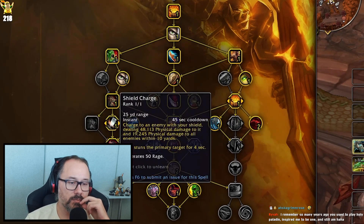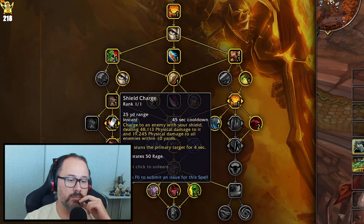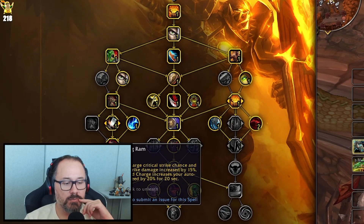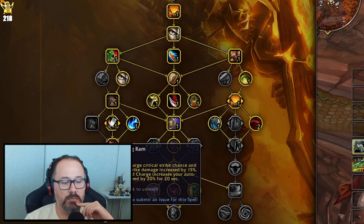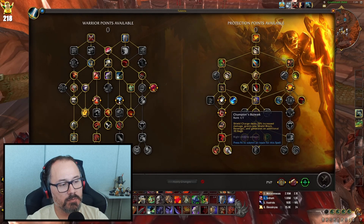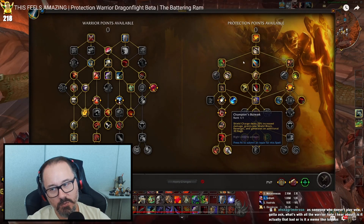The most enjoyable part of this build is the burst DPS from Shield Charge, Battering Ram, and Champion's Bulwark. The idea is: go in, pop Avatar and Demo Shout, get your Rend going, get your Thunderclap — then fire off a very juicy Shield Charge that just nukes everything, stuns your primary target, and increases your critical strike chance and damage by 15%. Then pop Thunderous Roar for burst, increasing auto attack speed which results in more rage, more Shield Slams, more rage, and a great feedback loop. Shield Charge also gives you Shield Block, so it's another defensive tool.